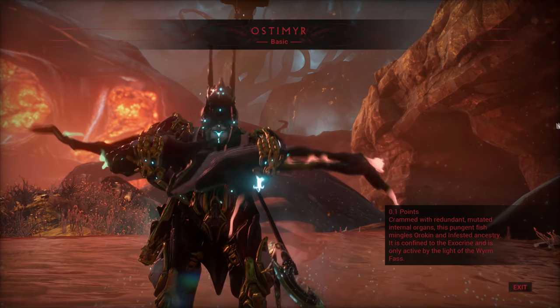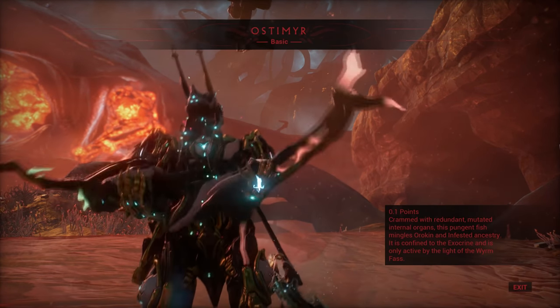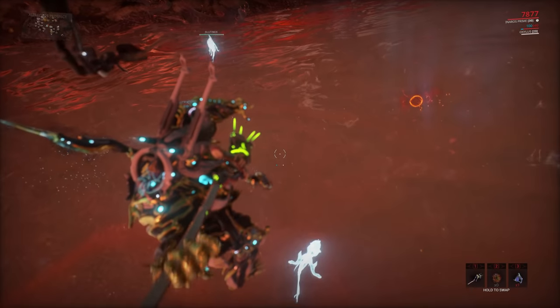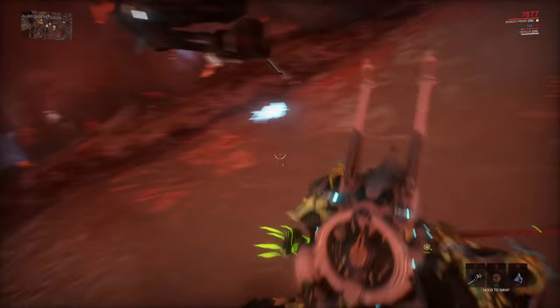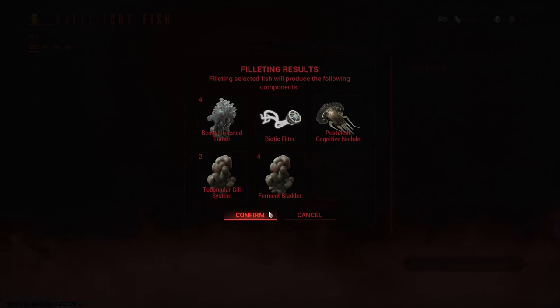Next on the menu we have the Ostomir, which will spawn on the surface during the fast cycle. While they are fairly common, you can bait out more of them with the fast residue. However, they will only show up if there is a fishing hotspot. This one cuts into the benign infested tumour, tubercular gill system, ferment bladder and saturated muscle mass. And finally we have the Aquapulmo, which is kind of like the hardest fish you can get on the surface, because it requires the vome cycle to be active, you need to be inside a fishing hotspot, and you need to use the processed fast residue as bait. This one is a little bit weird because, for being essentially the rarest fish on the surface, it doesn't drop anything unique — it cuts into benign infested tumour, biotic fibre, postulant cognitive nodule, tubercular gill system and ferment bladder.